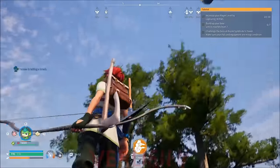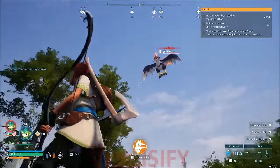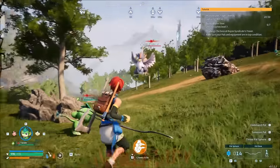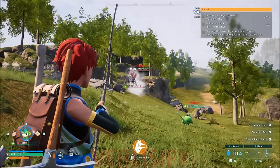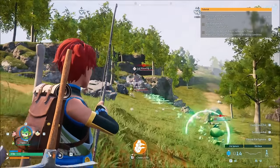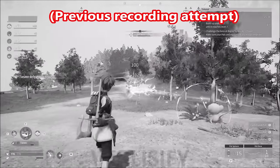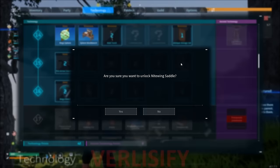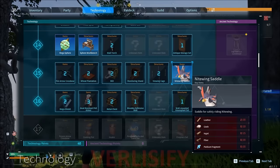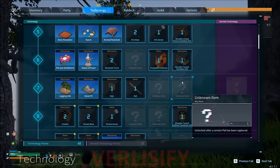You want to get a flying pal as soon as possible. So if you see a Nightwing, fight it and catch it. You can hit it with the bow to bring it down, then have your pal do some of the work to take it out. Make sure you recall your pal before it KOs the Nightwing. The Nightwing Saddle unlocks at level 15, so you can build that with the basic resources you're already getting, and then you can start flying around, which is really good for like everything in the game.